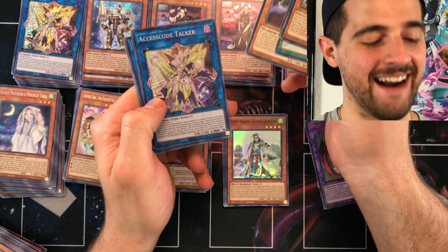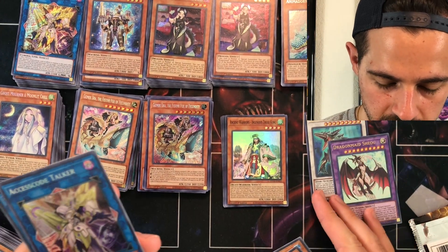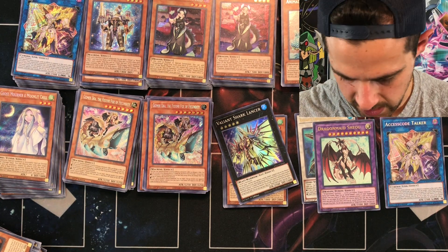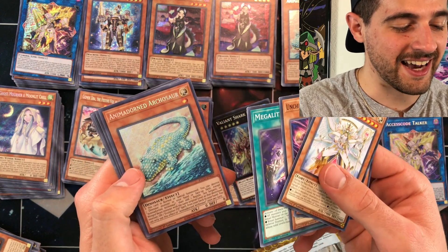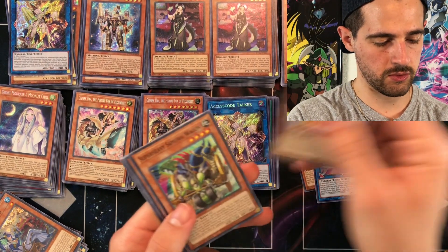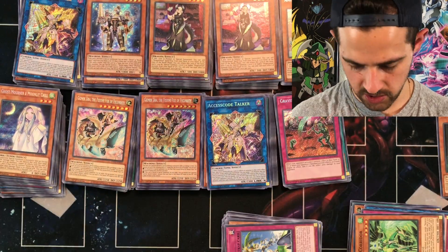Pack 13, box 10 — looking good with Access Code Talker. Then we also got Animadorned Archosaur — probably one of the best boxes so far. Pack 3, box 11 — Gravedigger Trap Hole, a $14 card, not the highest value secret rare but not bad. Box 12, pack 8 — Link Rogue again, our fifth one. Box 12, pack 11 — another Chamber Dragon Maid, my fifth. Each secret rare is supposedly about two per case — for a case and a half we're completely defeating the odds.